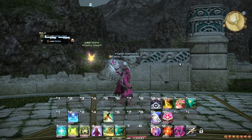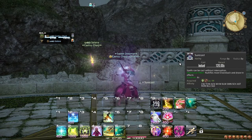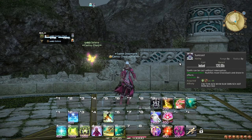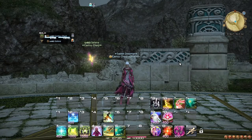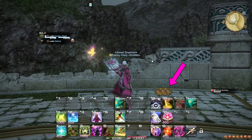At level 44, you learn the role action and ability Surecast. This ability makes you immune to most knockbacks, and also makes you immune to interruption as a result of damage. What this means is that sometimes when you are hit with a particularly powerful attack, your spellcast is completely cancelled. This cannot happen when Surecast is active.